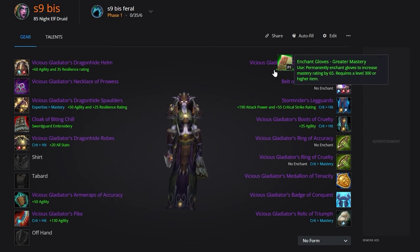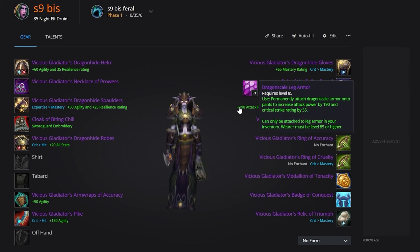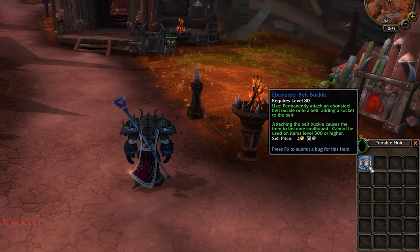Take Greater Mastery for your Gloves and Major Agility for your Boots. We don't care about the Movement Speed enchants since they don't affect Cat Form movement speed. For the remaining slots, embellish your legs with Dragonscale Leg Armor, and then put Major Agility on your weapon. Don't forget to get an Even Steel Belt Buckle for an extra gem slot.